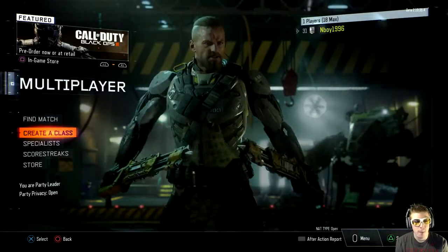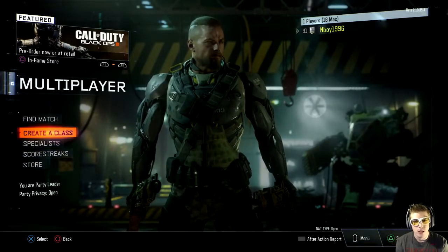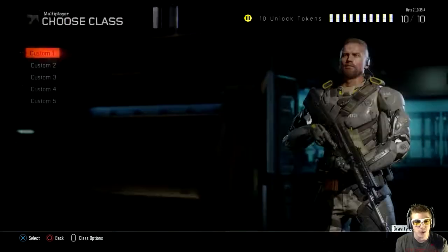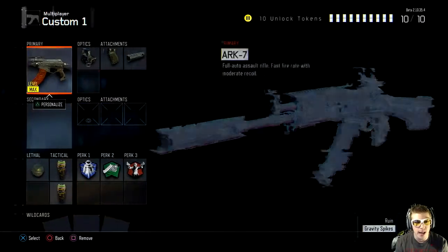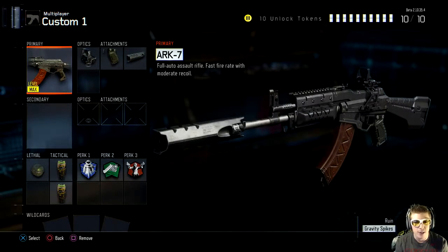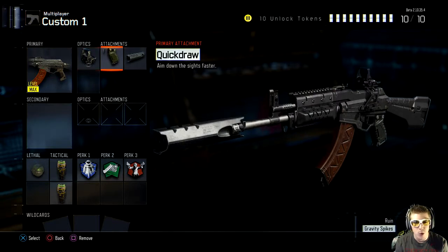Alright guys, here we are on the Black Ops 3 main menu where we can create a class, specialist, and scorestreaks. Let's check the class we were actually using in this gameplay. I was using the ARK7 and as you can see I actually got it maxed out, meaning I have everything for this weapon. I really enjoy this weapon - it's just a great weapon, that's why I have it maxed out. For the attachments I have reflex sight, quick draw grip, and also the suppressor.